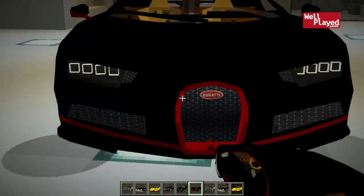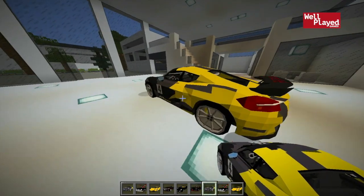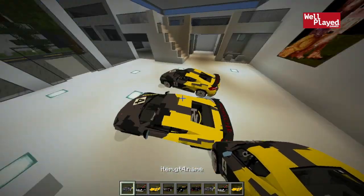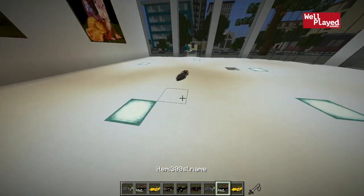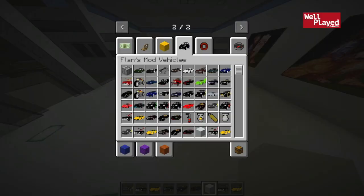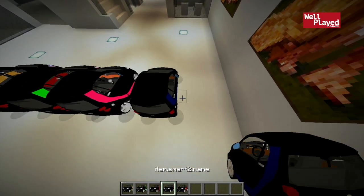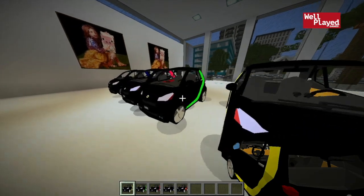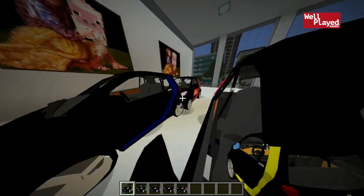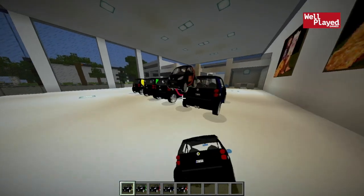There's another Bugatti Chiron in red and black - that one actually looks very sweet. Check out the model on the front - they're pretty accurate models overall. There's also a duplicate of one car I'd picked up again by mistake. And there are also some smart cars - a yellow, green, pink, blue, and a red one with the McDonald's logo on the side. Oh boy.